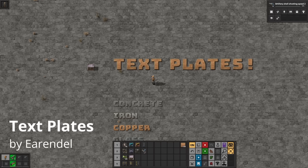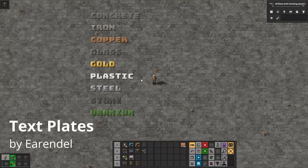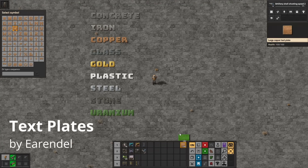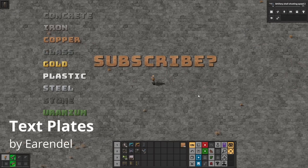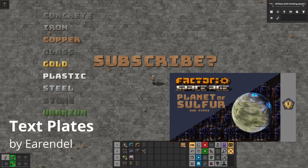Text Plates is probably the ultimate labeling mod, beating out even the official display panel. This mod gives you a bunch of different craftable text plates for letters, numbers, and symbols in a bunch of different metallic colors — iron, copper, plastic, and more — all in two sizes. You can either select the individual characters you want one at a time or type out a larger sequence to place down at once. I'm sorry, I couldn't resist. This is great for making large signs for parts of your base where a simple display panel won't cut it, and also for making YouTube thumbnails.